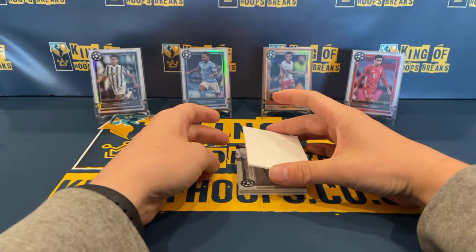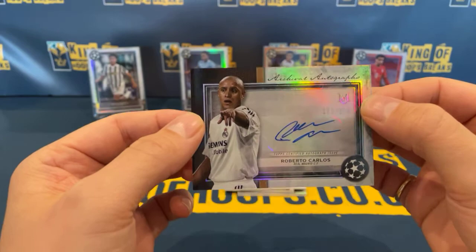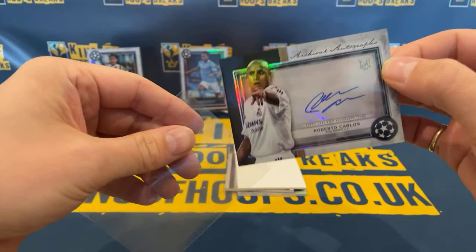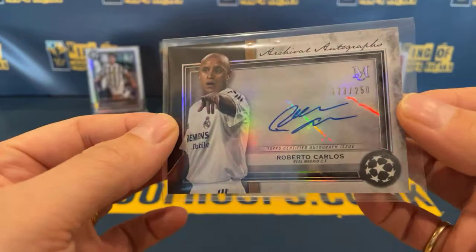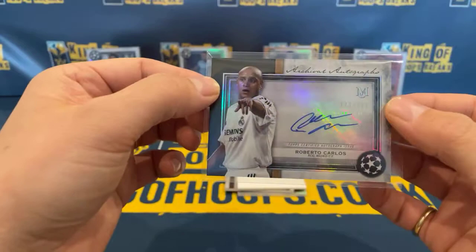We should have our first relic coming up. Oh, beautiful — Real Madrid! It's going to go for Robert Clifford. And that's a Roberto Carlos, numbered 173 of 250. Such good-looking cards. Lovely Roberto Carlos there — Real Madrid legend.